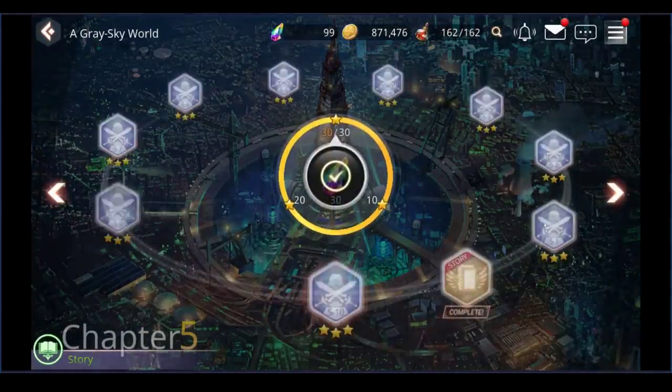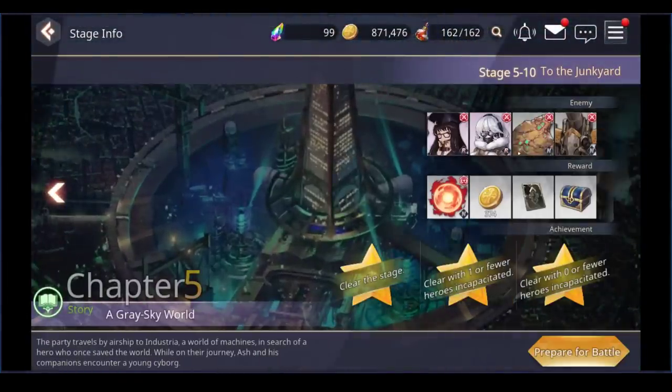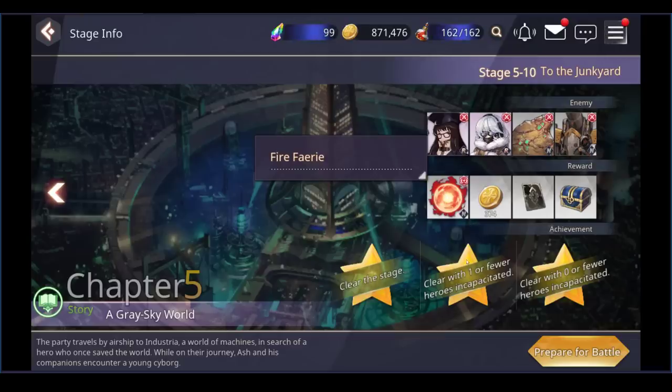As you beat each level they give you resources and fodder. Fodder are basically crap units — anything R or N I treat as a crap unit and use them to level up other units based on affinity. I try to save fire fodder to upgrade fire heroes since they get boosted EXP. The orbs give a huge amount of EXP so make sure you use them. Don't waste elemental fodder on off-element units.